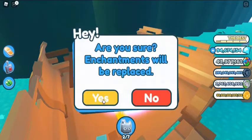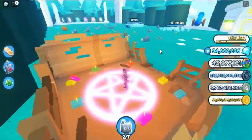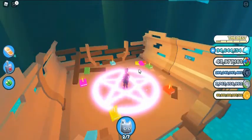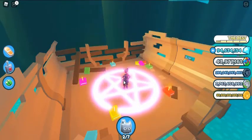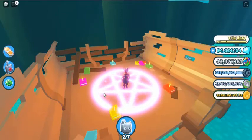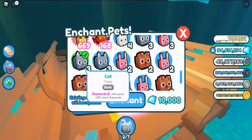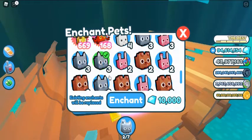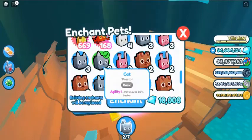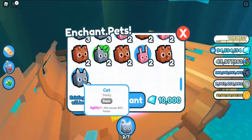Common enchants include: Coins — pets earn +N% more regular coins, levels I through V: 15%, 30%, 50%, 75%, 100%. Fantasy Coins — pet earns +N% more fantasy coins, levels 1 to 5: 15%, 30%, 50%, 75%, and 100%. Tech Coins — pets earn a percent more tech coins. Rainbow Coins — pets earn a percent more rainbow coins.